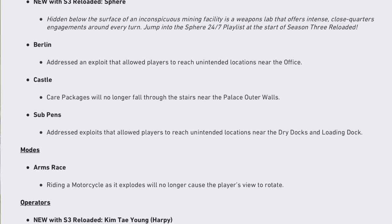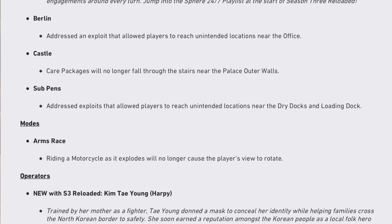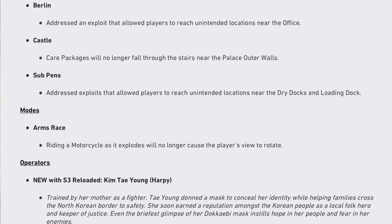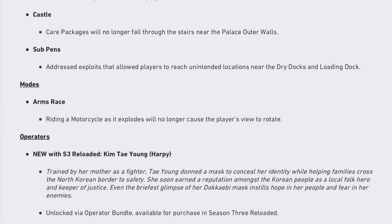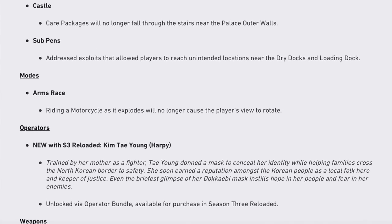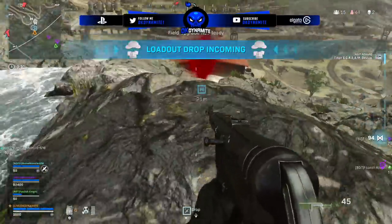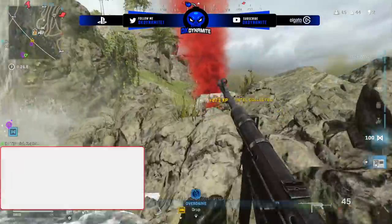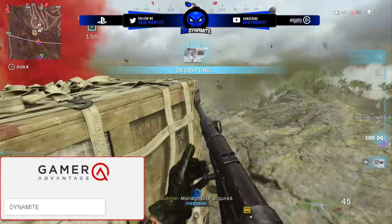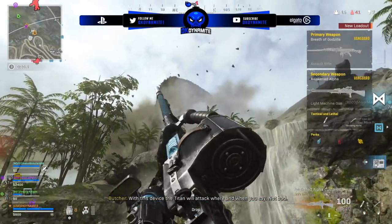Berlin addressed an exploit that allowed players to reach unintended locations near the office. For Castle, care packages will no longer fall through the stairs near the palace outer walls. Sub Pens addressed exploits that allow players to reach unintended locations near the dry docks and loading dock. For modes, we have Arms Race — riding a motorcycle as it explodes will no longer cause the player's view to rotate, which was hilarious. For operators, they're adding Kim Tae Young, unlocked via an operator bundle.